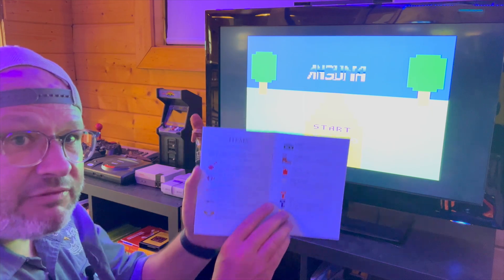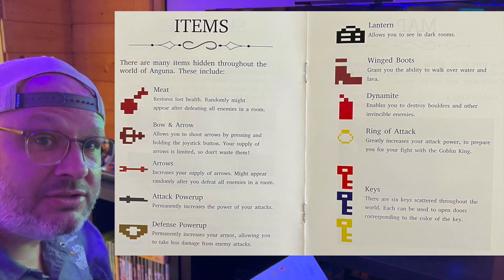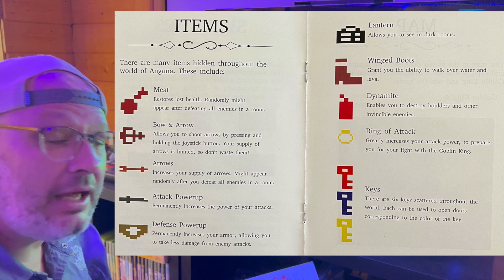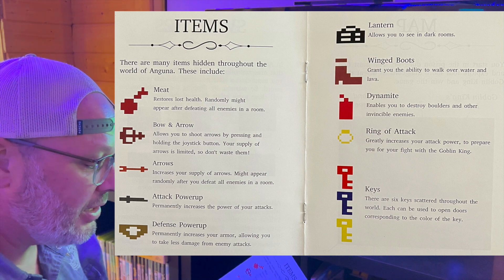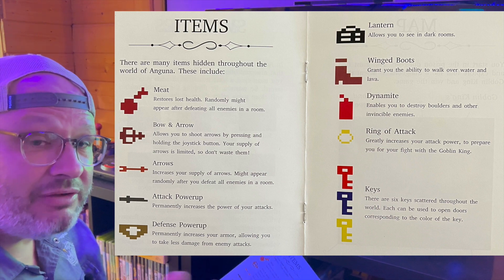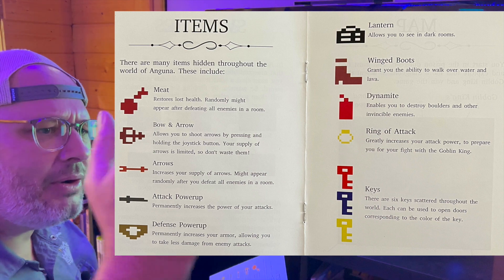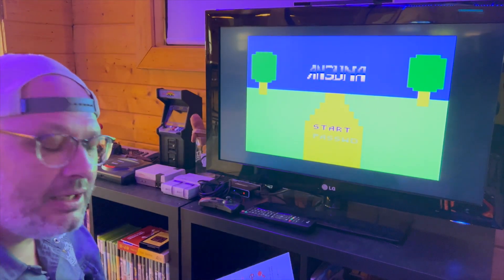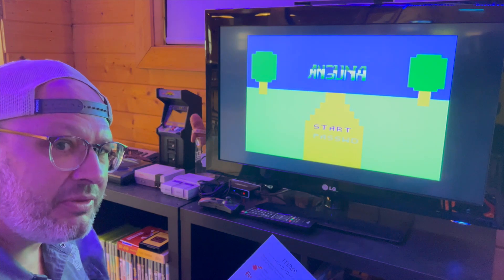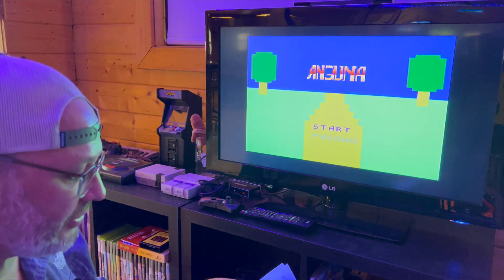There are also several items that you collect on the way. Some will increase your defense or your attack power. You'll find bow and arrows, meat to increase your health, a lantern to help you see in the dark, winged boots that'll help you walk on water and lava, dynamite to blow things up. One of the first things you do in Indiana Jones is find the grenade, blow up the wall so you can start getting to places. I found a boulder in here but haven't found the dynamite yet. Some keys you'll find, et cetera. I think you'll get the picture.